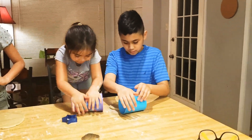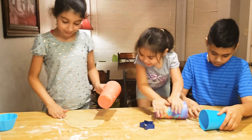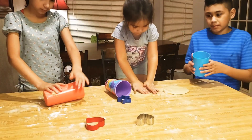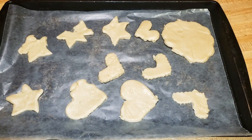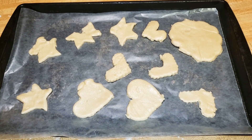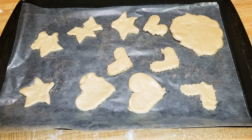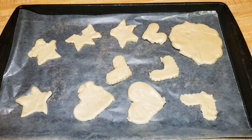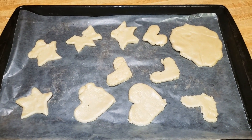Okay, y'all keep on rolling. Y'all are doing a good job. All right, we got some cookies cut out — some hearts, some stars, some kind of cloud looking shapes. We're going to put them in the oven and let them cook, and then we'll take them out for them to decorate.